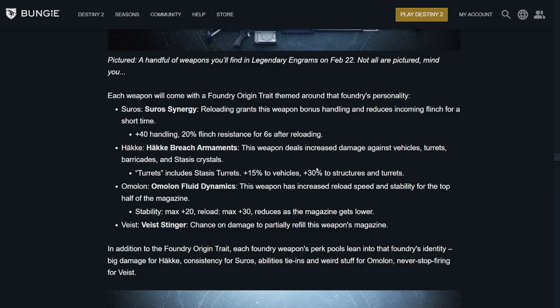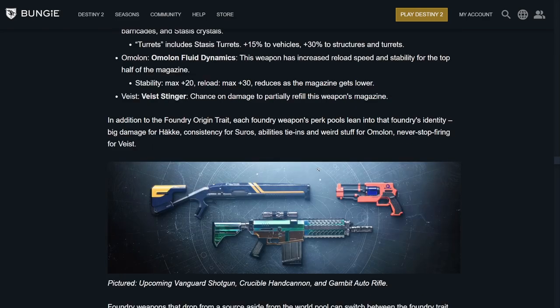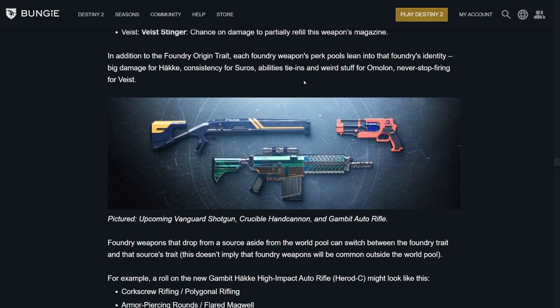So if combined with the passive stat of plus 40 reload when not in combat, you can fire one bullet, reload, and have that 6-second buff of plus 40 handling and flinch resistance. Hake Breach Armaments: this weapon does increased damage against vehicles, turrets, barricades, and stasis crystals — including the Bleak Watcher — plus 15% to vehicles, 30% to structures and turrets. Omolon Fluid Dynamics: increased reload speed and stability for the top half of the magazine — max plus 20 stability, reload plus 30, reducing as the magazine gets lower. Very good with Under Pressure. Veist Stinger: chance on damage to partially refill the weapon's magazine. Each foundry's weapon perk pulls lean into that foundry's identity — big damage for Hake, consistency for Suros, ability tie-ins and weird stuff for Omolon, never stop firing for Veist.